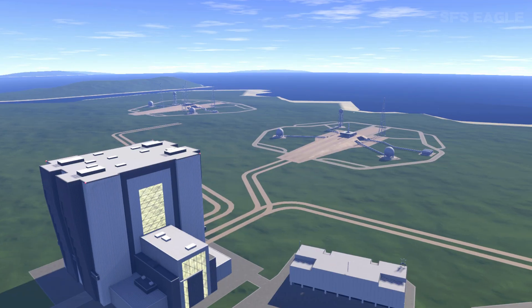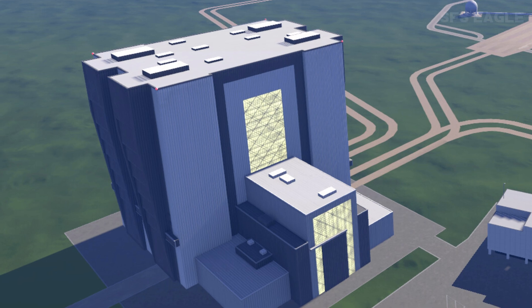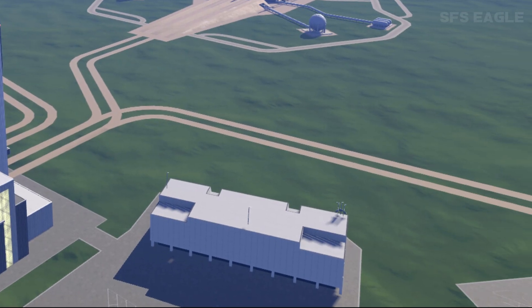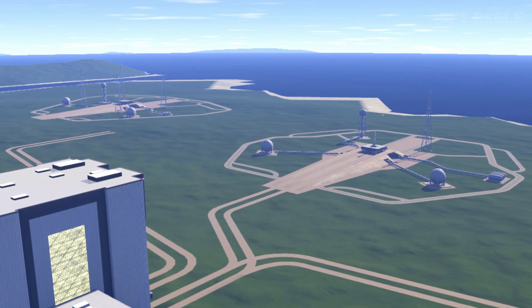Now we're at the launch complex and we can obviously see the VAB, which is extremely detailed. And yes, you can see in the bottom right hand corner the back of the launch control center, which is crazy to see this amount of detail. Also looking here, we have two launch pads, presumably A and B, which hopefully indicates you can pick which launch pad you would like to launch from, set in a lovely location right next to a body of water.